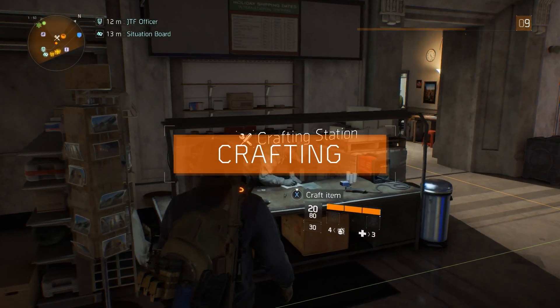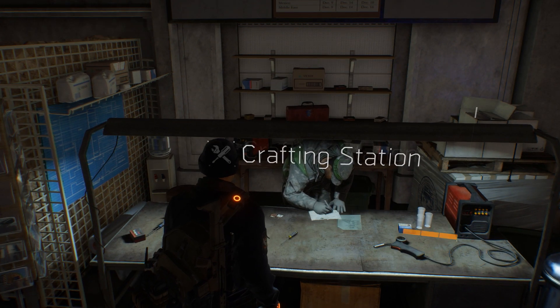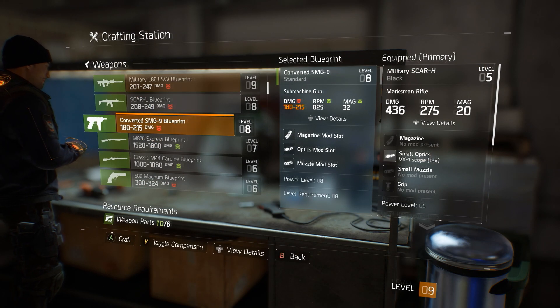Crafting enables you to create new weapons, gear, and mods. You can access your crafting station at the base of operations. To craft an item, you need a blueprint and crafting materials.